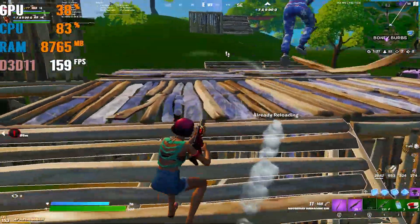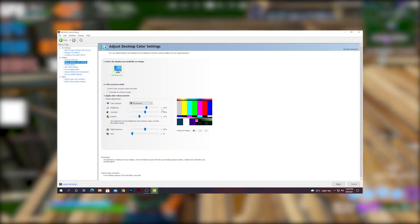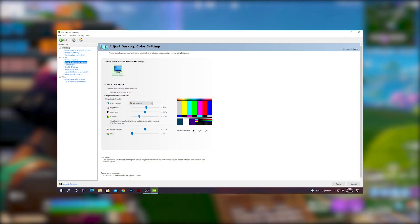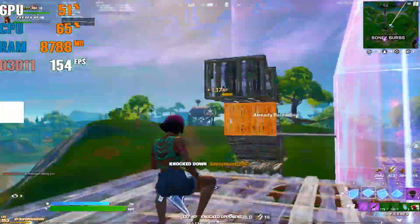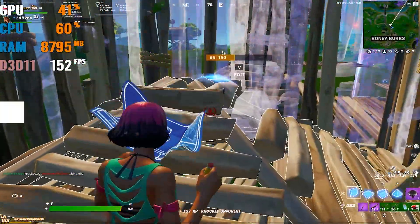Hey, what's up guys, welcome into my channel Ripex. Here I'm back with a brand new video where I'm going to show you Fortnite's best competitive color blind and color correction settings, which help make your aim better and also make your visuals better so you can easily get the aim into Fortnite.